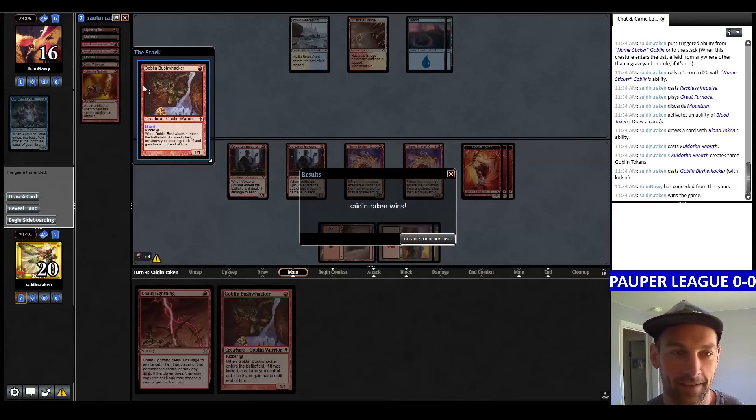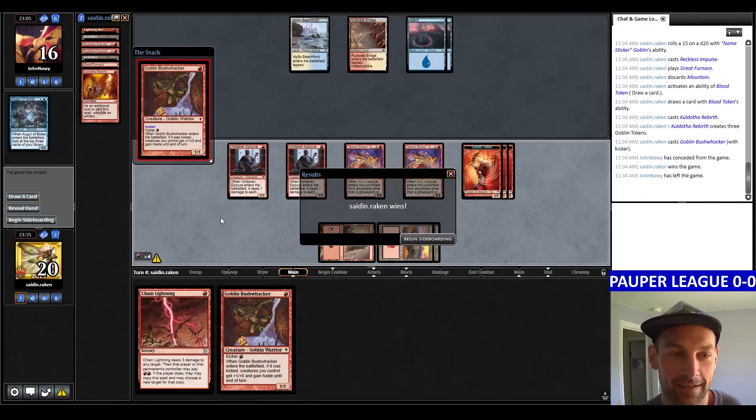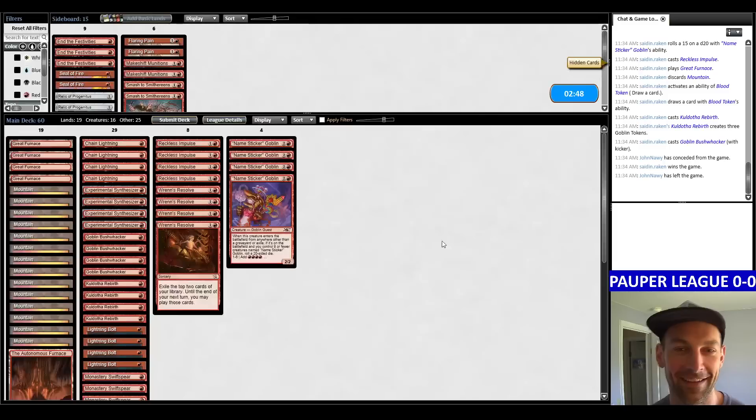Kaldotha Rebirth, then Bushwhacker — and they're just dead. They were super dead. Counting it out: 33 creatures for 27 to 30 damage on turn 4. Solid.